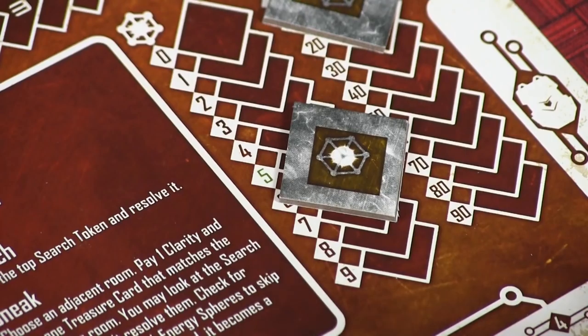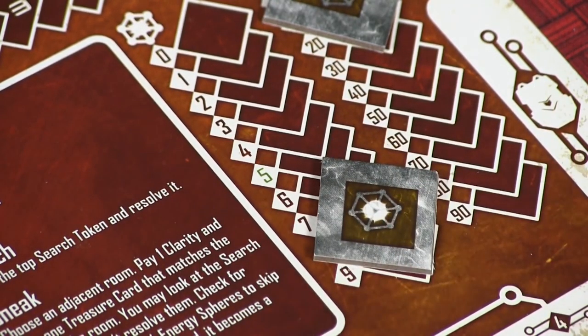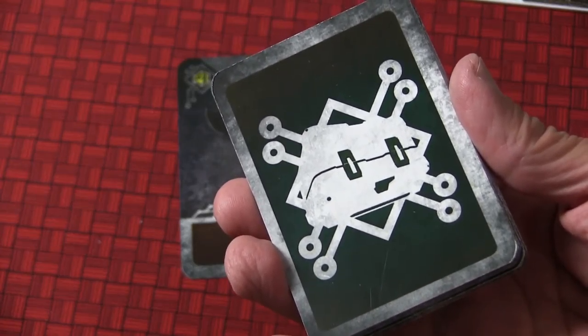Phase five is the reward phase. First you check what level the enemy was — green, blue, or red — and based on that, everyone who did damage to enemies gets energy spheres. Then you determine the reward order: if there's a loot icon on the creatures killed, you take all the damage tokens for every player and stack them to see who did the most damage. The player who did the most damage picks loot first, the second highest stack goes second, and so forth.